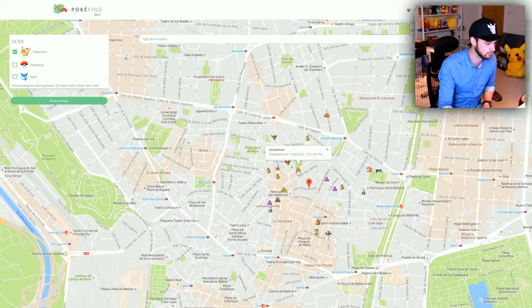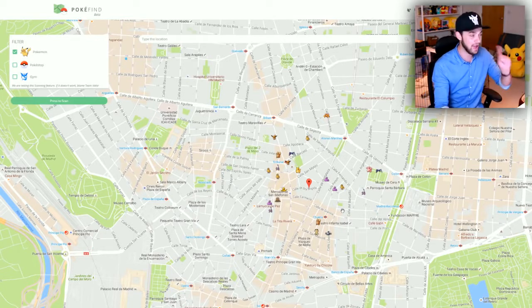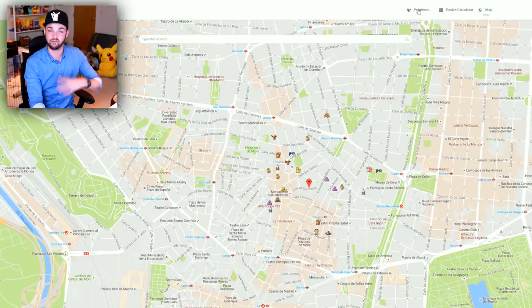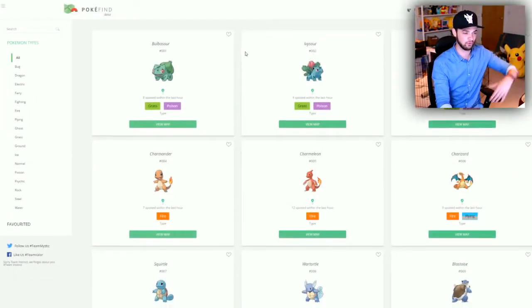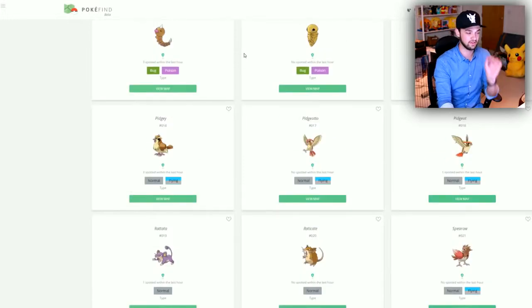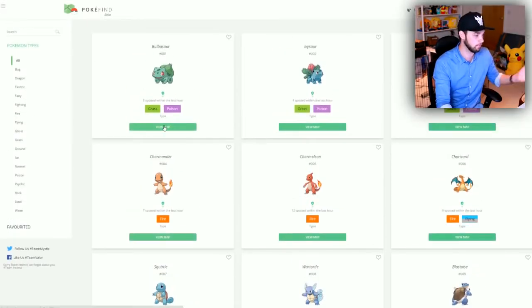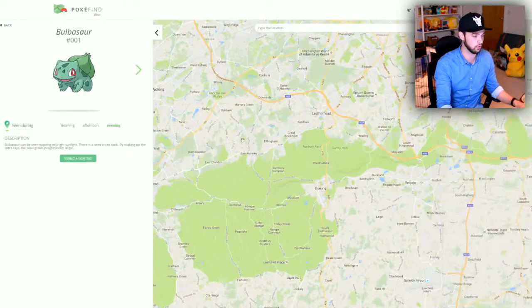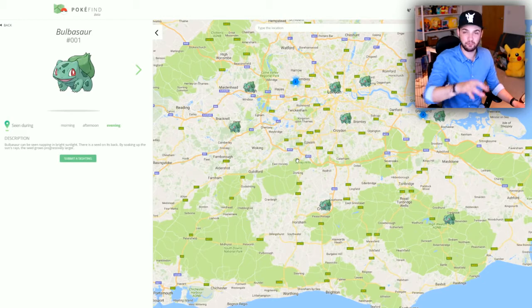We've got Growlithe going on here, which is awesome, and a Sandshrew — really awesome live map. However, if you want to be really specific and share what you've found with other people, if you go to the Pokemon segment you get a full list of the whole Pokedex and can specifically choose the Pokemon you want to look for. For example, if you were looking for Bulbasaur, you can literally travel the world on this map and find where people have found Bulbasaur so you can go there yourself.